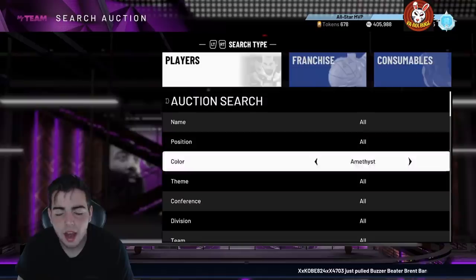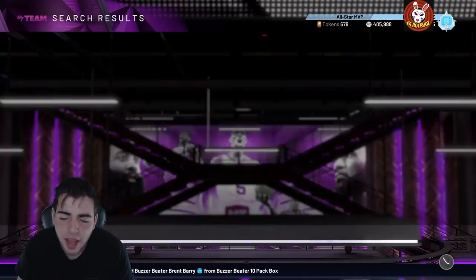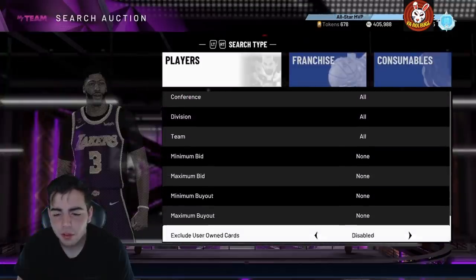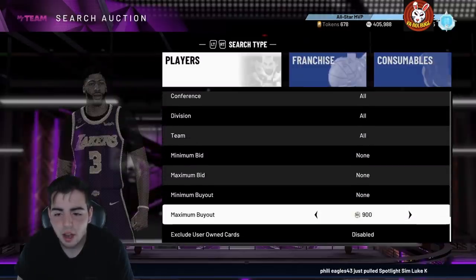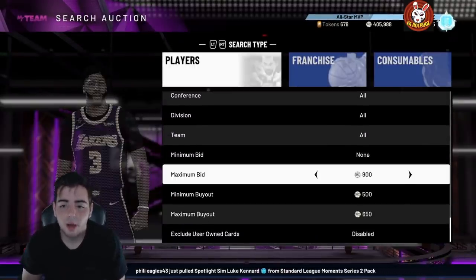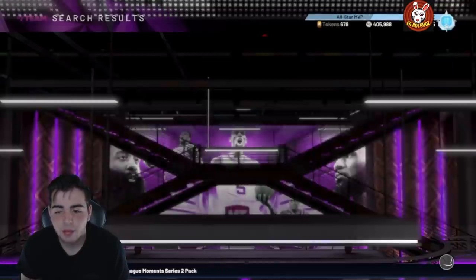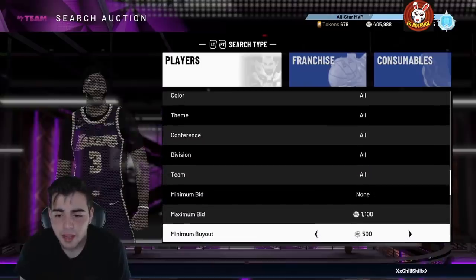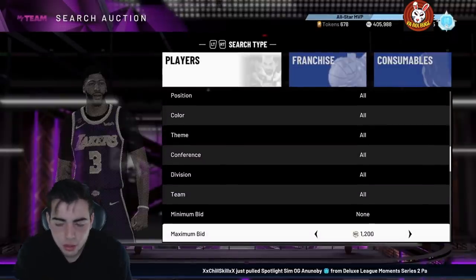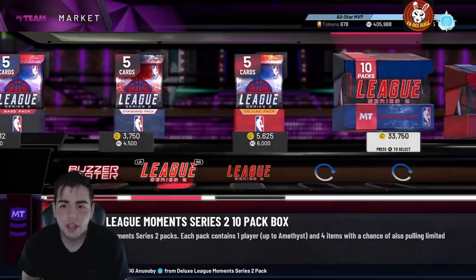Besides Kevin Martin, Towns, and Jokic, the amethyst filter is back to normal — you can get 1,000 to 2,000 MT a pop, the cards sell fast, and they pop up quick. There's also another filter around 600 to 650 MT minimum where an opal or diamond could pop up and you could make at least 5k profit on an amethyst. The problem with that filter is the competition is extremely high, so it's really hard to snipe.